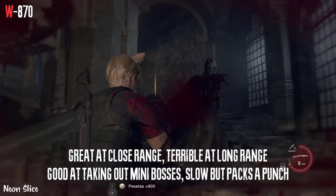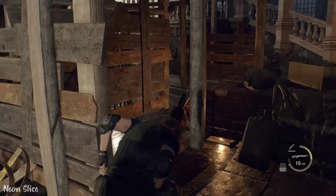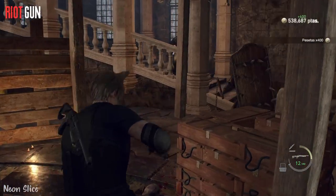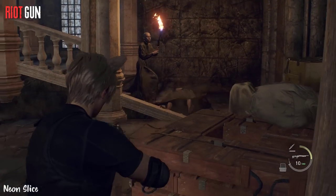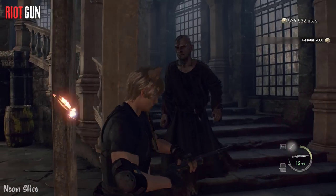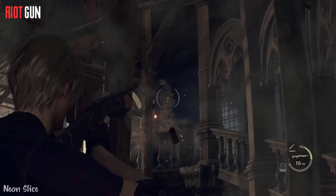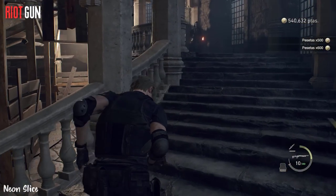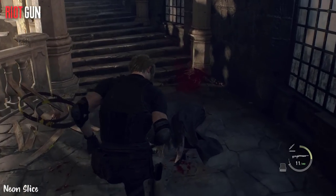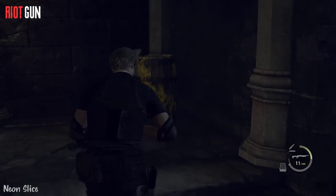Now let's check out the Riot Gun. The Riot Gun's exclusive increases the damage by 1.5 times. As you can see, the Riot Gun has a tighter spread but deals less damage. It also shoots much faster than the W870 and has an incredible range, which is the main reason you'd want to use it. This weapon is very devastating at taking out enemies from afar if you're not using a handgun or sniper rifle.